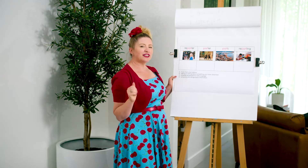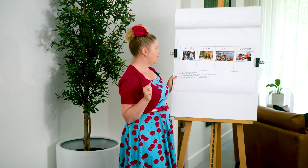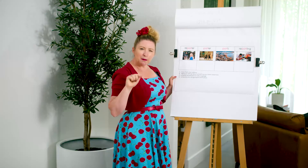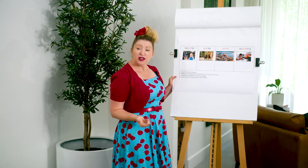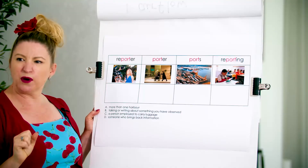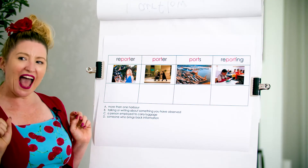When you've got those four words, get ready to listen to the meanings and match them up. So you've got your four words and you're ready to go. Now I'm going to get you to write a little a, b, c, or d next to your words as I give you a meaning. So if you think that 'a' means a port, you would write 'a' next to the word port.